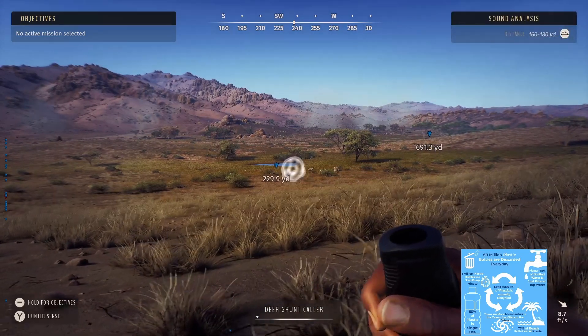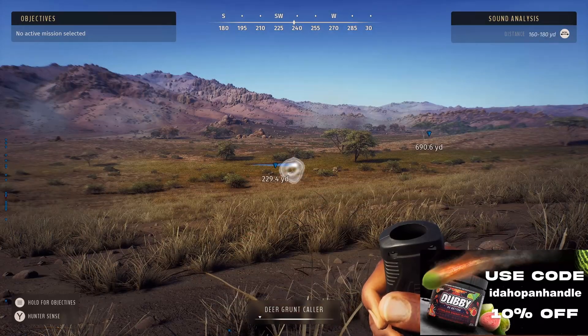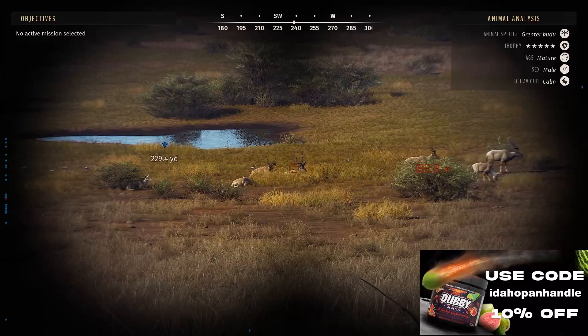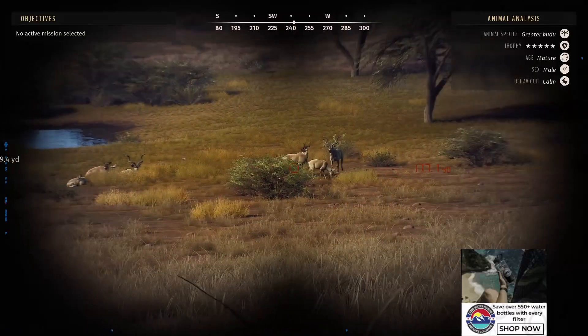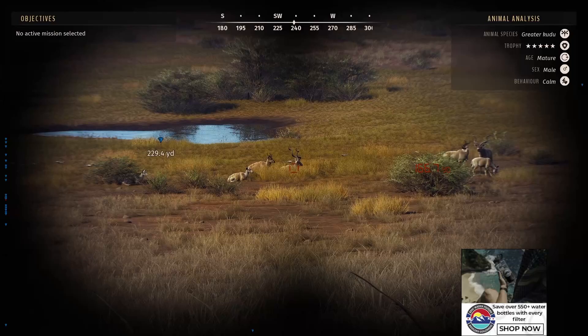I want to take him with the bow — that's what I want to do, if he will come to us. That's him right there at about 182 — actually 166 yards. We could just about take him from this point with the bow.